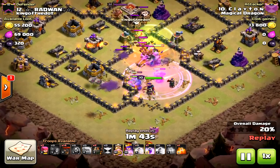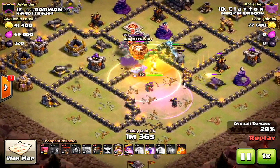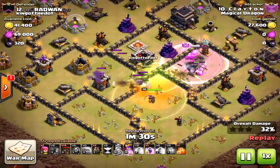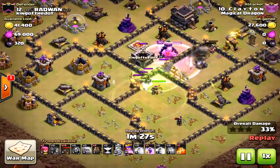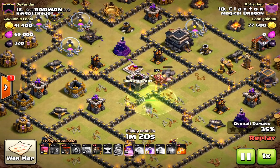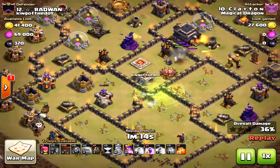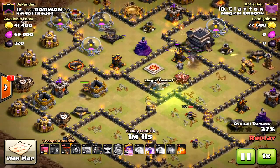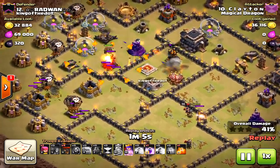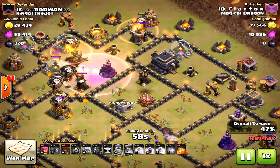Look at this perfectly executed attack — he brought wall breakers for the outside and used the jump in the core. There's the perfect heal: he waited two or three seconds after the rage and then dropped the heal to keep his bowlers alive as long as possible. Half the base is down already. Now for the air portion, there are three defenses left. He attacks from the north because that queen is going to drift toward the east air defense, so he drops his hounds on the other side — perfectly, two at once — and then the loons behind.